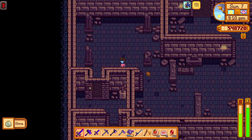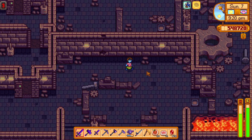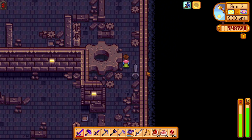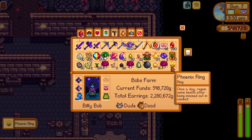I want to show you how I got a Phoenix ring in Stardew Valley. I was in the volcano level 9, looking for the treasure chest, walking over lava, and then it happened. I opened a chest — the Phoenix ring.